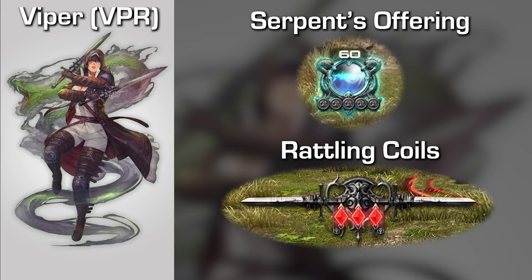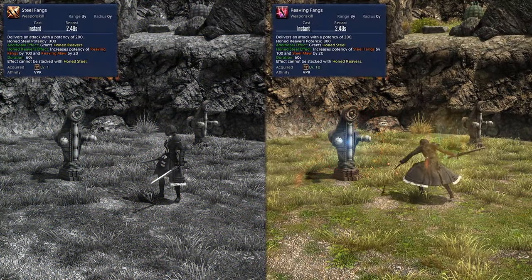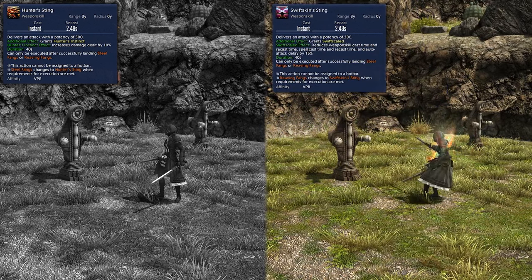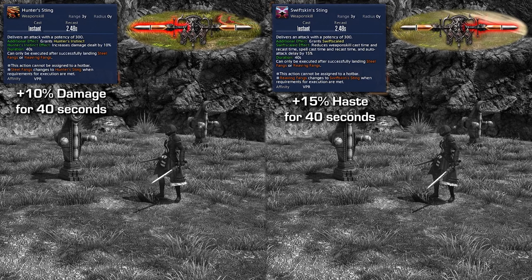Starting with our basic combo, these exist on two hotkey buttons. Each branch will begin with either Steel Fangs or Reaving Fangs. These two openers have an additional effect of granting either Honed Steel or Honed Reavers — buffs that will increase the potency of whichever opener you did not use the next time around. Make sure that you just alternate between these openers to utilize this increased potency. After using one of these openers, both buttons will transform into the second step of the combo. Steel Fangs will transform into Hunter's Sting, and Reaving Fangs will transform into Swiftskin's Sting. Hunter's Sting will grant the Hunter's Instinct buff, increasing your damage by 10% for 40 seconds, while Swiftskin's Sting will grant the Swiftscale buff, granting a 15% haste for 40 seconds. Just hit whichever one is glowing — the game tracks this for you and will always recommend the one that would refresh the buff that's closest to expiring.